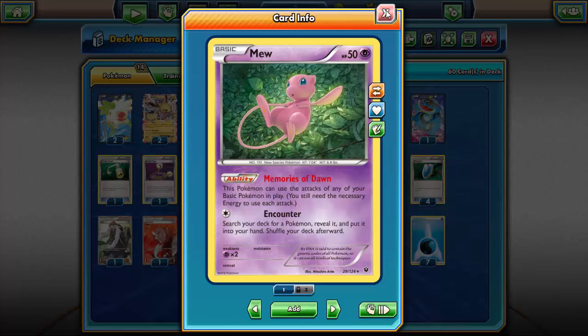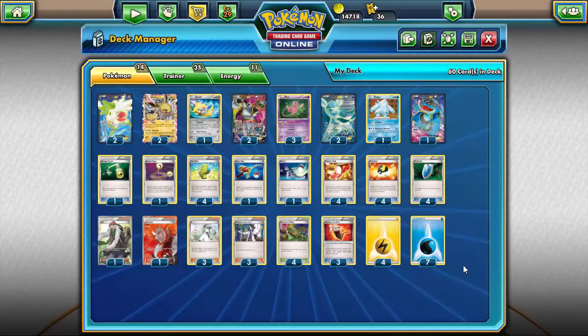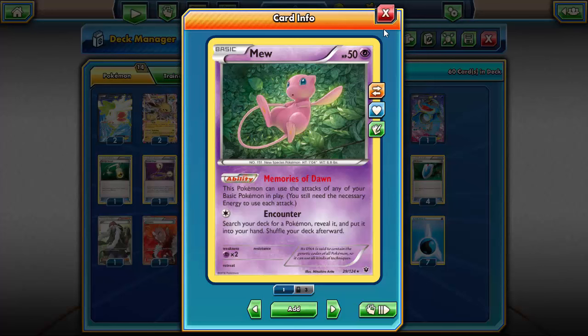This deck is centered around Mew from Fates Collide — you'll never be using Encounter. If you do, you're just in a really bad situation. You want to use the ability Memories of Dawn: this Pokemon can use attacks from any of your basic Pokemon in play. So naturally we're just going to have a bunch of different basic Pokemon with a bunch of different attacks that you can use depending on the matchup, and you're going to use Mew to exploit them all.